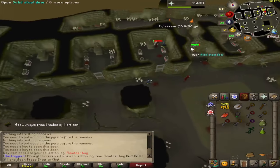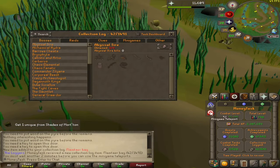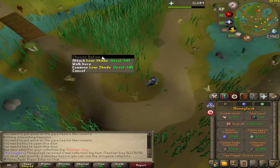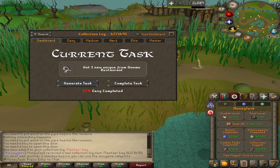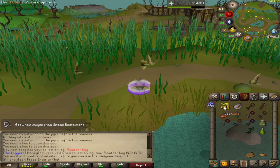Let's get out of here - we can save these keys and use them next time. While we wait for our minigame teleport - because I don't have a teleport, I'm poor - let's complete this task. I swear, if that shade hits me... I believe we completed that task. Let's generate a new one. A unique from Gnome Restaurant. We just got our cooking level up - now let's collect some steel plate legs to make some cash, because we need money and I'm tired of sitting on less than 10k.